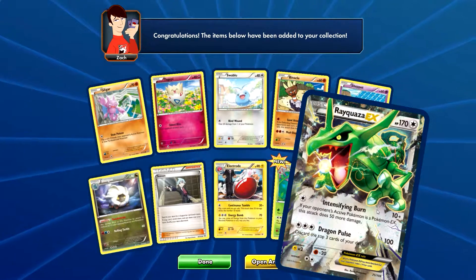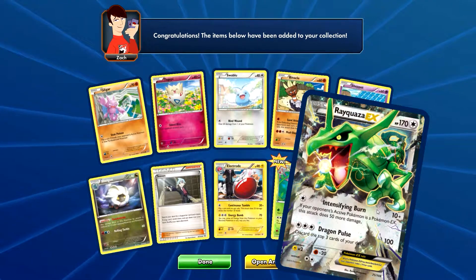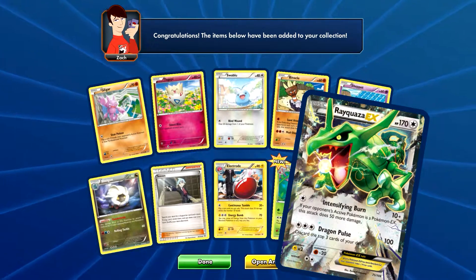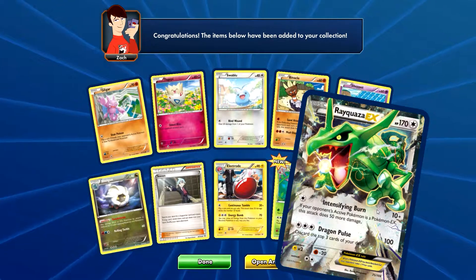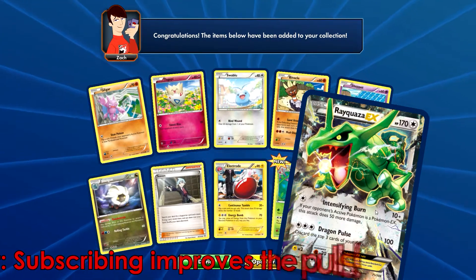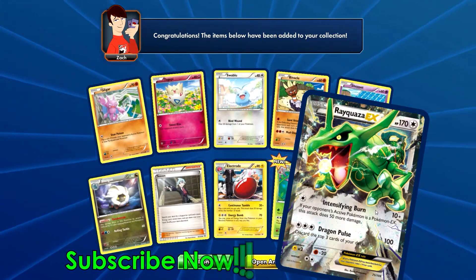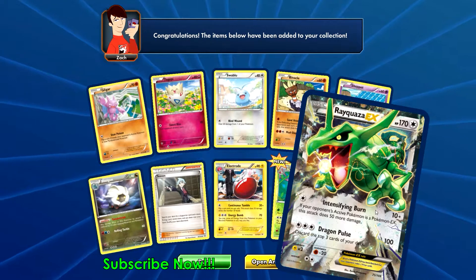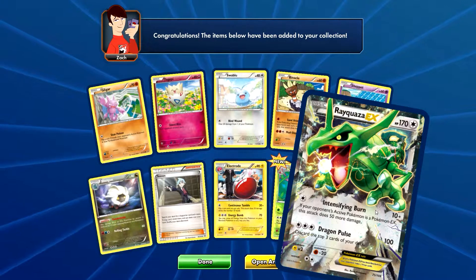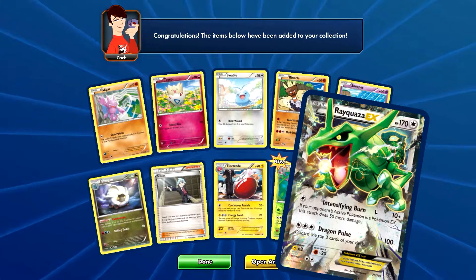The last rare in this pack is a Rayquaza EX! Wow — it looks so mean, like it's going to blow a beam in my face, and look at that eye, it's glowing. Wow — Intensifying Burn: 10 damage, plus if your opponent's active Pokemon is a Pokemon EX, this attack does 50 more damage.